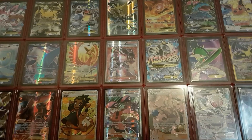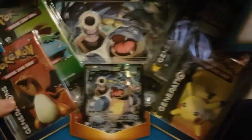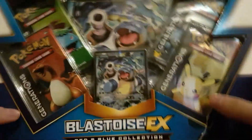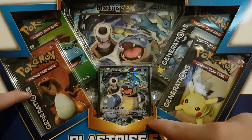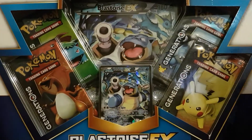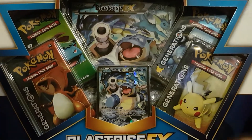Hey guys, my name is Nick and today I will once again make an attempt to complete my generation set with this Blastoise EX Red and Blue collection, because I figured if I want to get an Articuno full art, that's a water type so I should go with the water type box. Also, Blastoise is my favorite starter of all time, so surely he won't let me down.